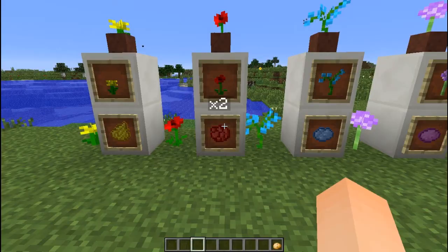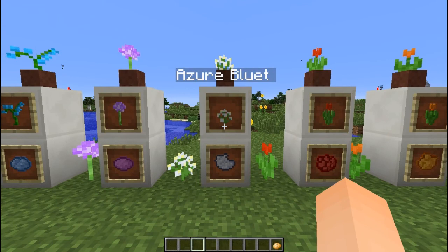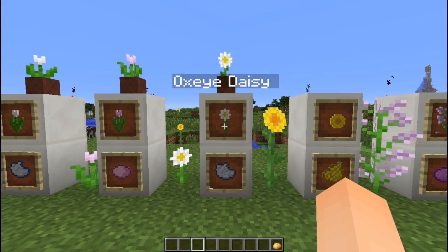Next is the blue orchid which gives you one light blue dye, and the allium which gives you one magenta dye. The azure blue which gives you one light grey. Red, orange, white and pink tulips which give you the corresponding dye. And finally for the potted plants, the oxeye daisy which gives you one light grey.